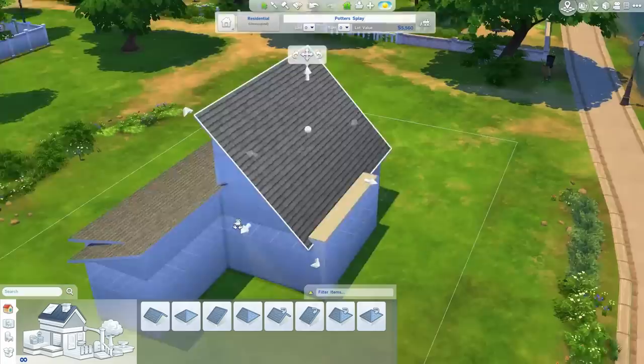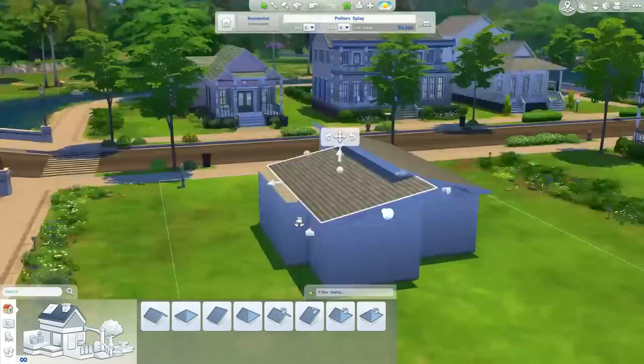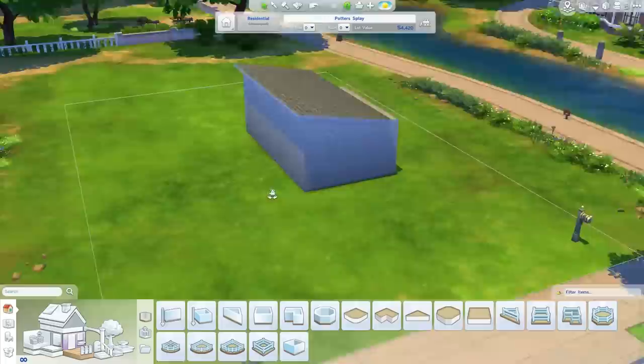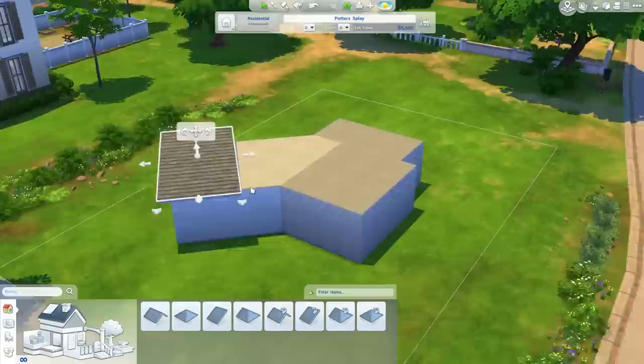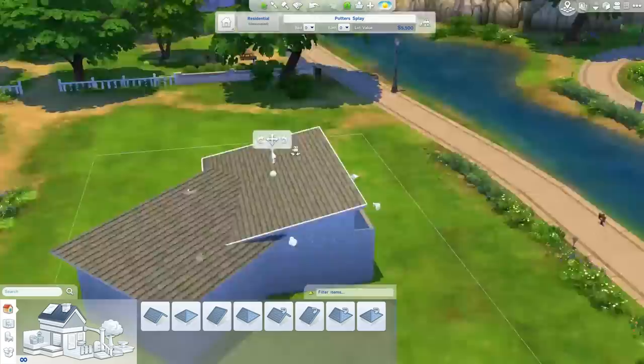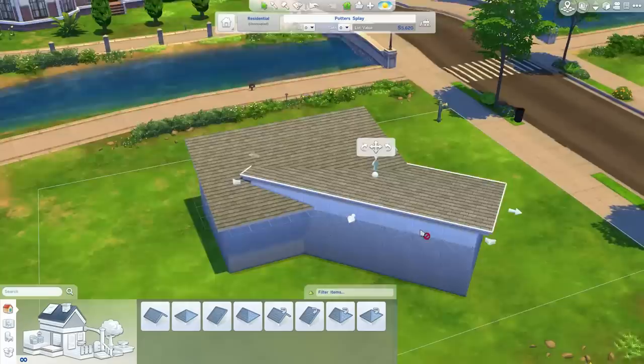I mentioned that I always design the outside of my houses before doing the interior, and that often creates sort of weird interiors, which you will definitely see in this one. The layout is a little bit weird, but it works because I really wanted to do a diagonal part of the house. And then I had to figure out how to get these roofs to work together, because diagonal roofs in The Sims 4 are still as annoying as they were in Sims 3.